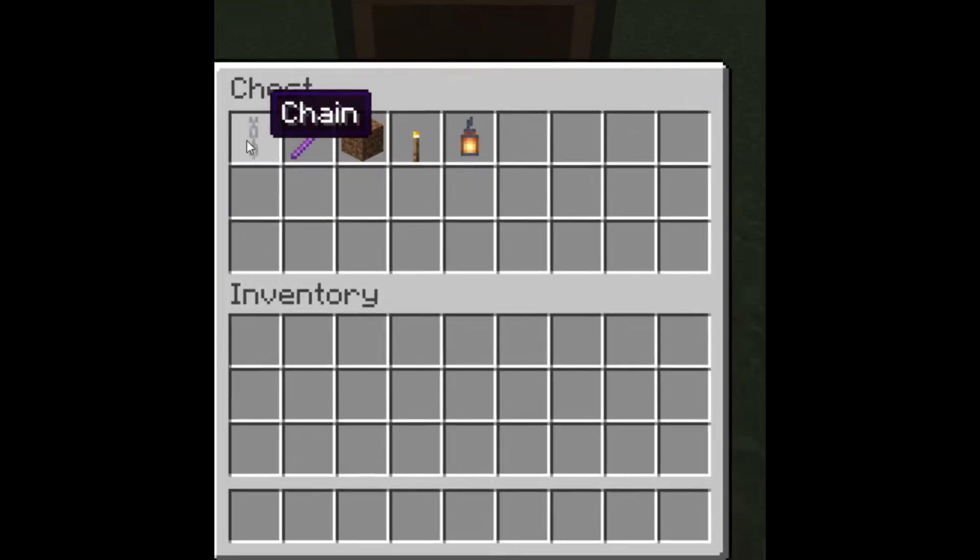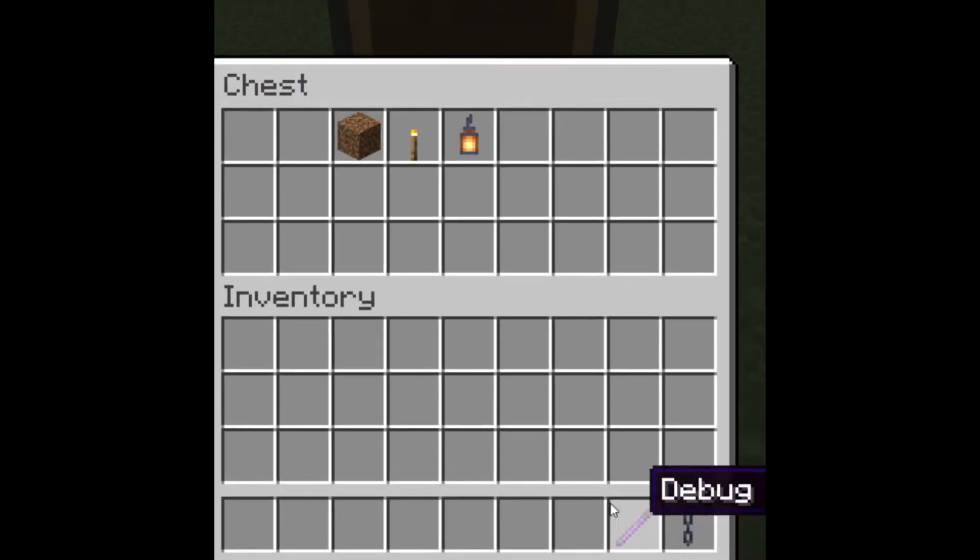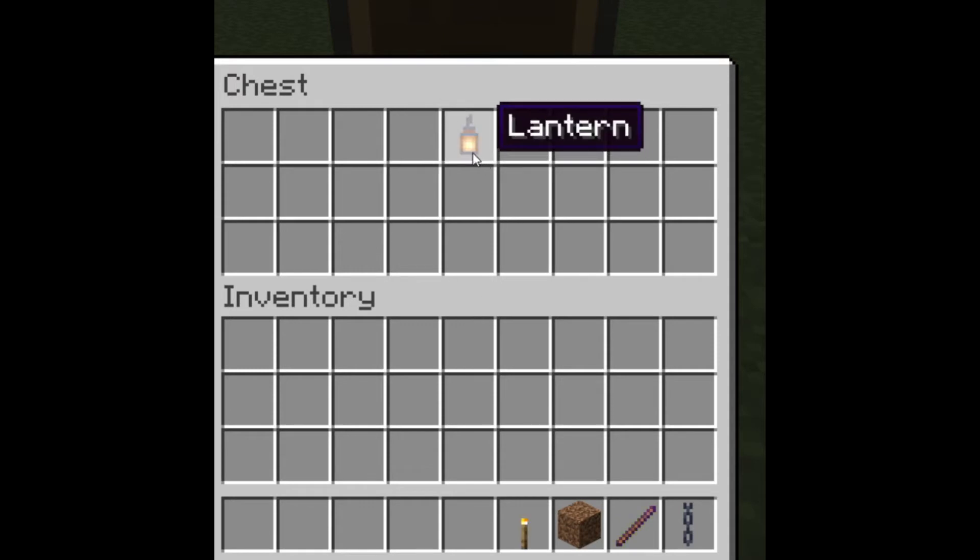All you need to do is grab a chain, a debug stick — you can spawn them with commands — a dirt block, a torch, and a lantern.